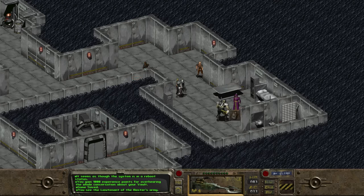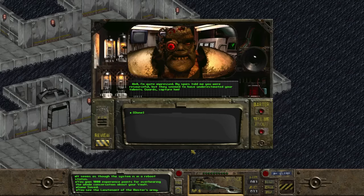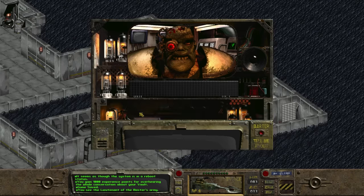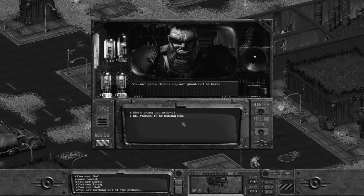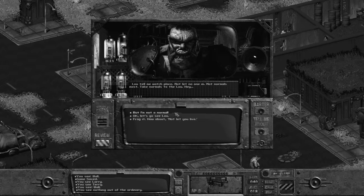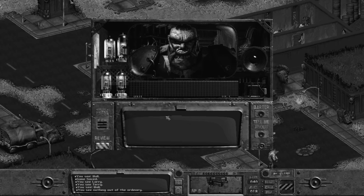As soon as we step closer, the Lieutenant says "I'm quite impressed. My spies told me you were resourceful, but they seem to have underestimated your talents. Guards, capture him." This is the lieutenant of the master's army — none other than the very same Lou whom Harry tried to take us to all the way back at the necropolis. If at that time we chose to travel to speak with Lou, we could have had a full conversation with him.